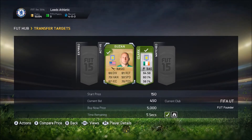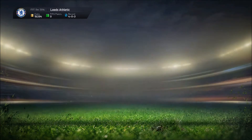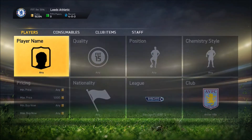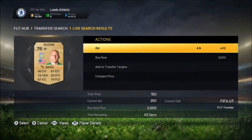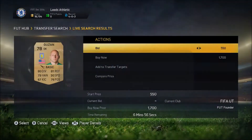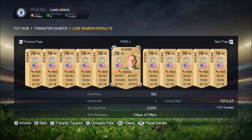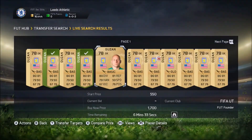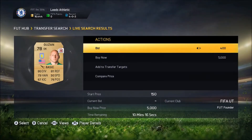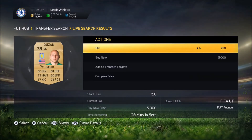Because there's a tournament going on for these clubs — they might even be getting relegated or something like that, I'm not totally sure — because of that the prices are going up. That makes it really easy to trade with these players. The cheapest one on the market for Guzan was around 1.3k, which means I can get almost a k profit per card, which is insane.